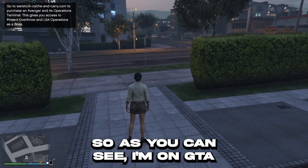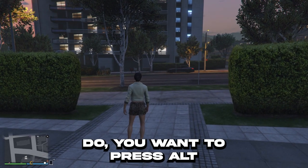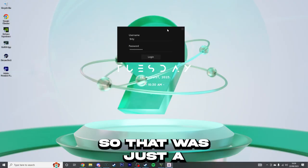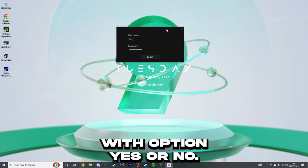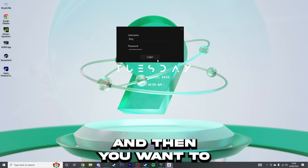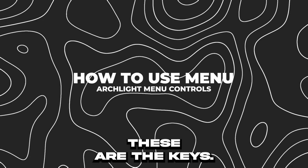Alright guys, so as you can see, I'm on GTA 5 Online right now. So I'm going to show you how to install the mod menu via online. What you want to do is press Alt and Tab, then go to the bottom left-hand side if you have Windows 10 and type 'arch' in the search bar. You'll come up with the Archlight launcher — archlight launcher.exe — and click yes. That black screen was just an admin prompt asking if you want to open the mod menu. Click yes. Then when you've registered your account on archlightmenu.com, type in your username and password and click login. It is simple — click on play. These are the keys to open the mod menu.